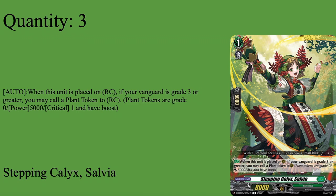Three copies of Stepping Kallax Salvia. Grade 1 boost, 5k shield, 8k base. Auto when placed on rearguard: if your vanguard is grade three or greater, you may call a plant token to your rearguard — it's a free call. Back in set 5, this was my go-to for making a board. With the set 8 deck it feels so much easier to make a board overall, even though there are fewer plant token callers. Salvia makes a plant token just by being placed, does it for free, and proved her worth in set 5 — so she gets to stay. Three copies.